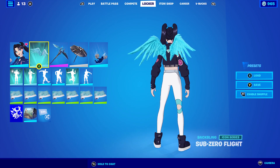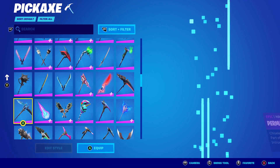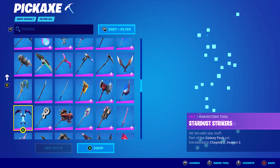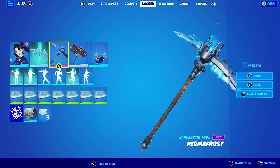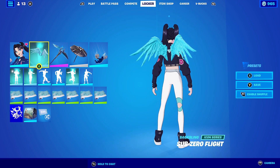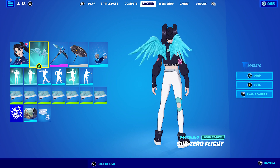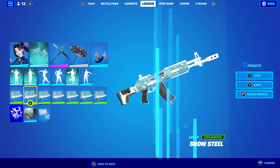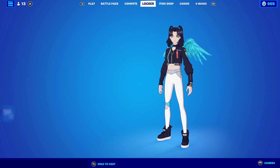For combo seven, I'm using the Sub-Zero Flight wings from the Chloe Kim set — they're an awesome set of wings. I'd already used the Chloe Kim pickaxe in a previous combo, so I used Permafrost instead. Basically any frozen or light blue pickaxe works well here. I would have used the Omni Sword from this season but I only have it in the base orange and red, so I couldn't use it. The wrap I'm using is Snow Steel, keeping with the frozen, frosty theme.